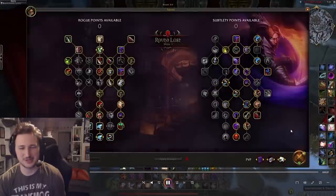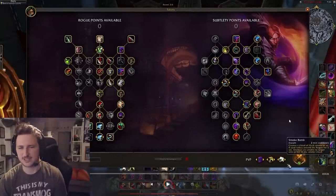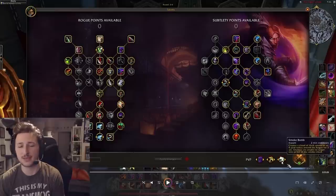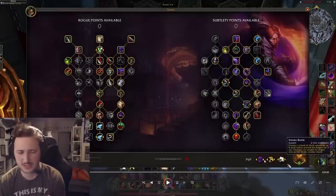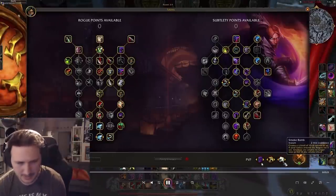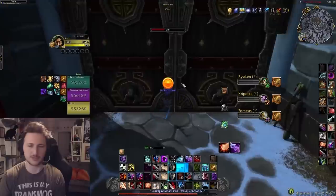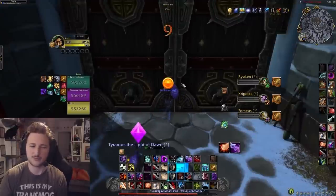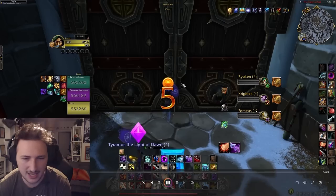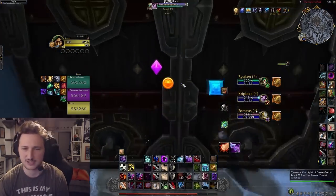Alright, game number two — this time we're playing versus the Ret Pally and the Destro. Same thing with talents: I would definitely play Shadowy Duel, Smoke Bomb, and Thief's Bargain — Thief's Bargain is almost baseline. Don't really need the Disarm in my opinion. Same thing with the talent tree: I would really just recommend the CDR build and playing around it. It really opens up your play style and gives you a lot more opportunity. Having your kidneys back faster, your Vanish back faster, your steps back faster, your dances back faster — it's really good.